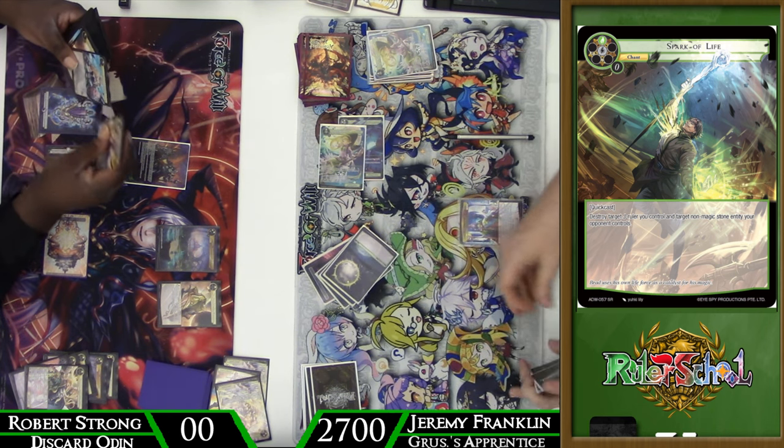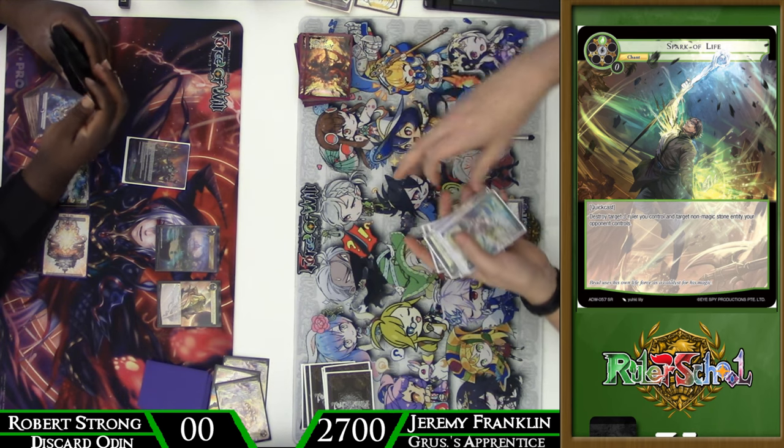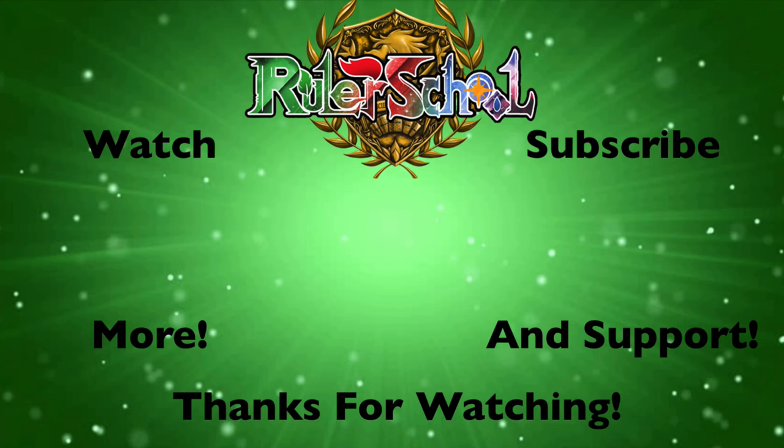So there you guys have it — that is the match. The deck profile for the Gruus Bolesta's Apprentice deck will be up later this week. It is a very fun take on Kaguya — I think you will enjoy it. Huge thanks to Paul for sending us the shell for it that got updated. Until next time, this is DMO73 saying, class dismissed. We'll see you next time.